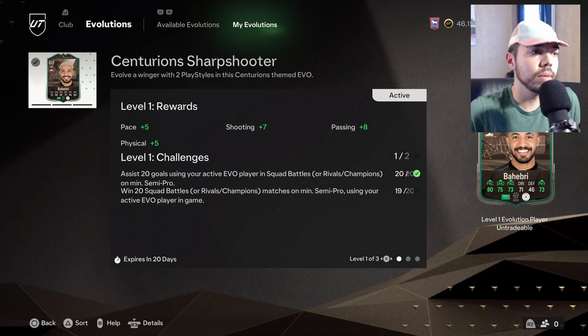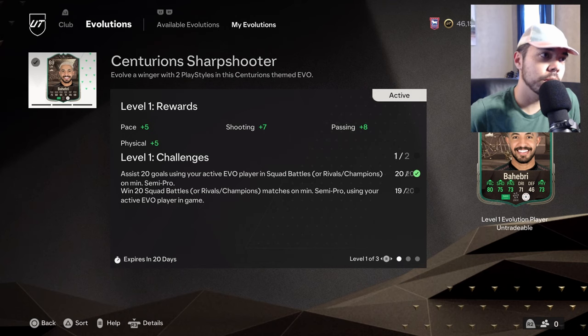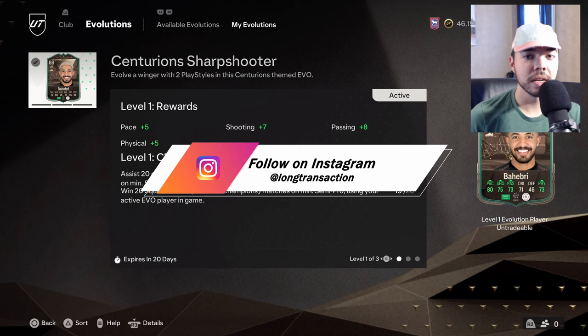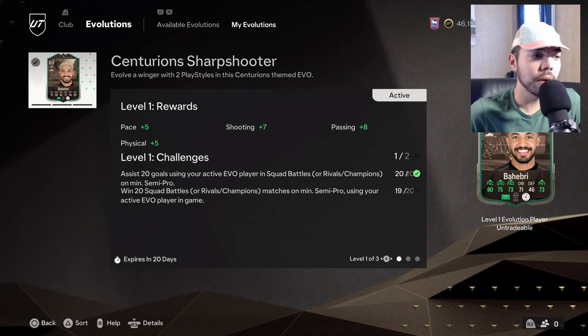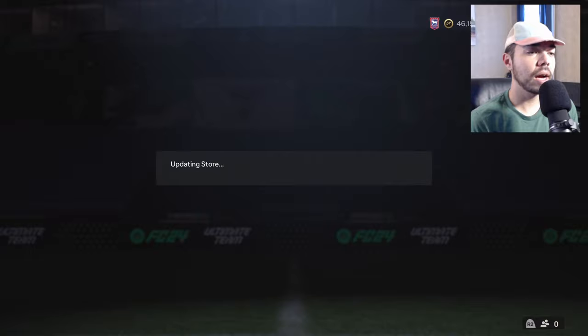As everyone is aware, we're trying to do the Centurion's Sharpshooter for our guy Behebri. It was taking way too long to get the squad battles wins, so I played squad battles offline. There was a comment with about 10 upvotes, so I thought we're fine to do this. We've got the 20 goals being assisted by him. We just need to win one more squad battles match — I want to do it in rivals or champs. Before we start playing, let's open a silver players pack.